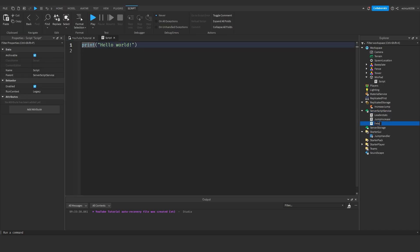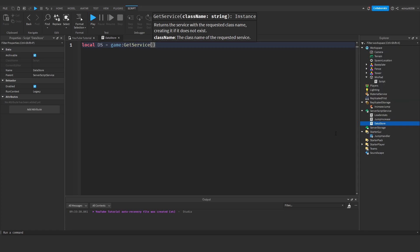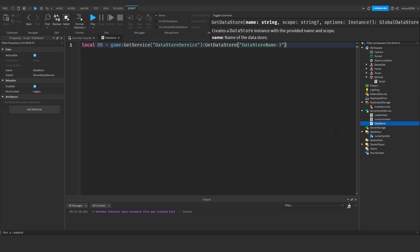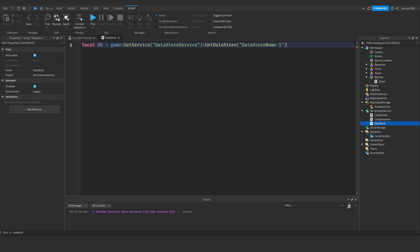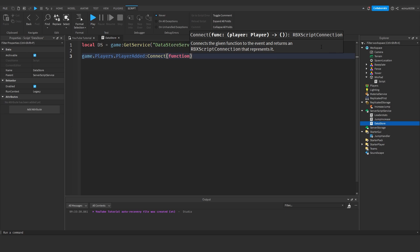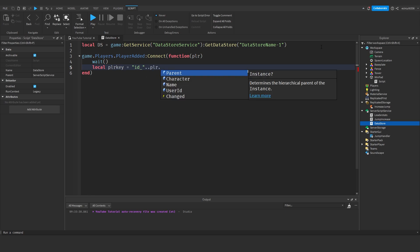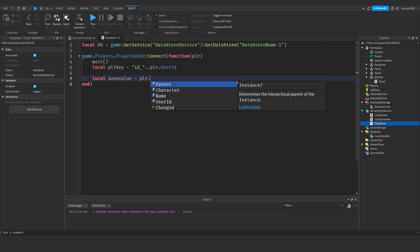Now I need to create a data store, so we'll add one more Script — this will be our data store and one of our more complicated scripts. local ds = game:GetService('DataStoreService'):GetDataStore('DataStoreName-1'). Call this whatever you like. Then: game.Players.PlayerAdded:Connect(function(player). I'm not going to go too deep into data stores since we've covered them in previous videos — I'll just write it out.